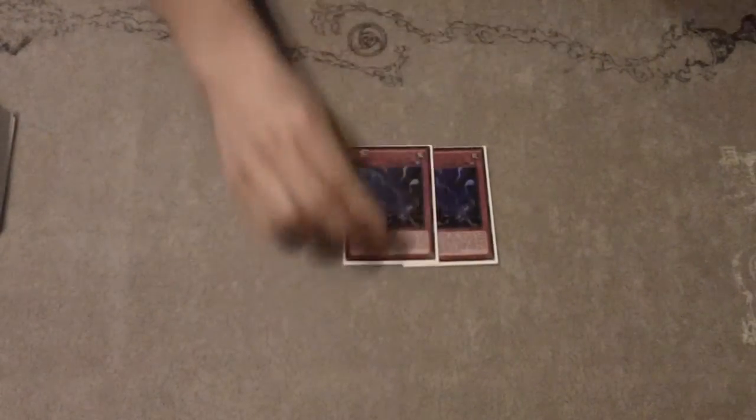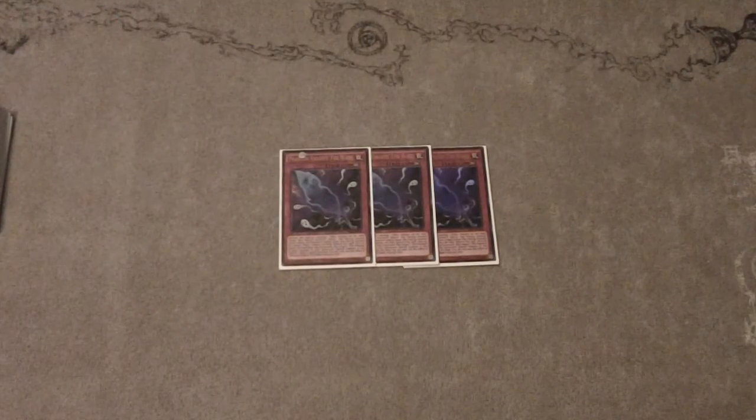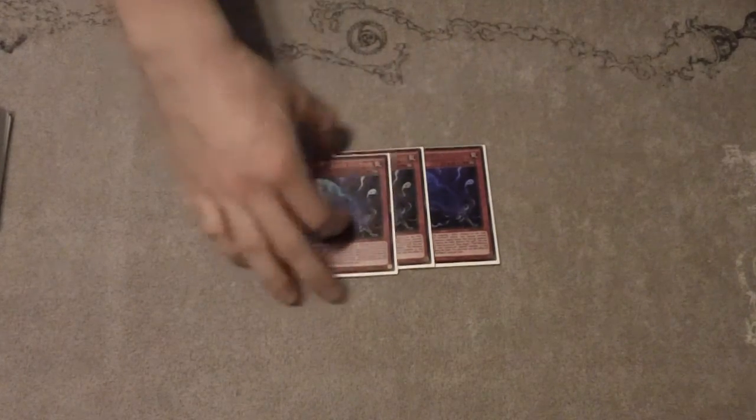On to traps: three Fogblade. Obviously really strong with the PK engine — you want to play three of this because it can special summon your PKs, stop things like Monarchs in their tracks, and just be a good Fiendish Chain-type card.